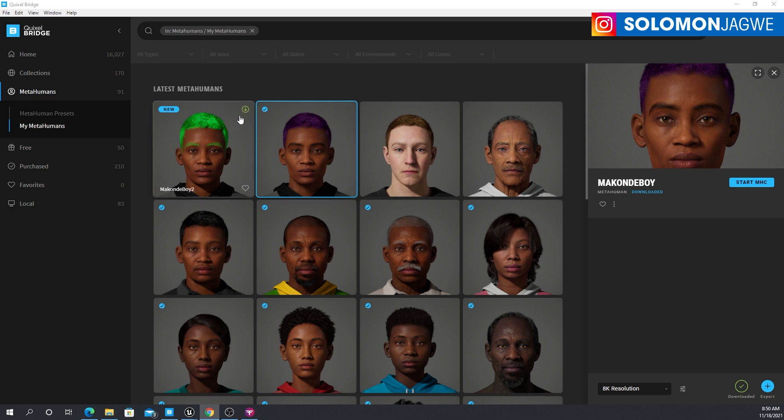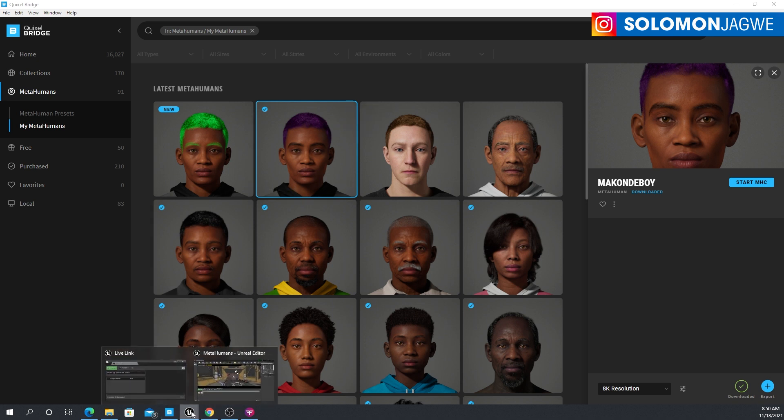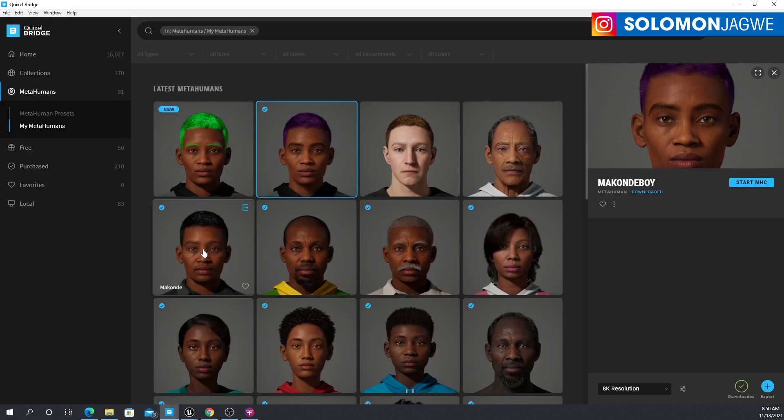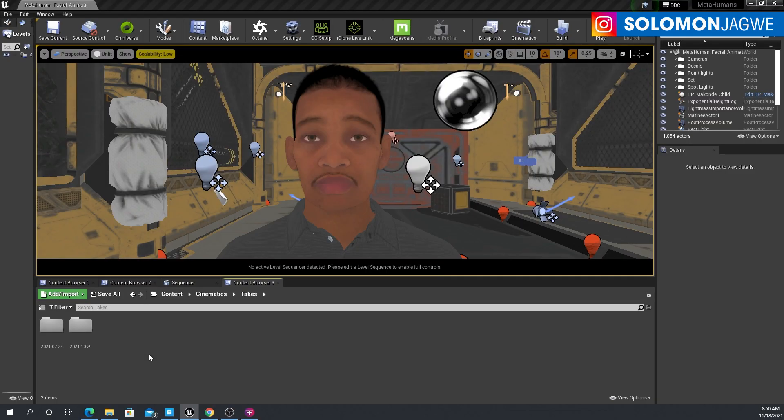There's the character — they've added extra detail. As time goes on I think download time is going to increase because these characters are really, really intricate, especially if you're downloading at 8K resolution — that is going to be significant. I already downloaded it and I'm going to take it to Unreal Engine 4.27. This is the previous character that I have and I'm going to replace it.